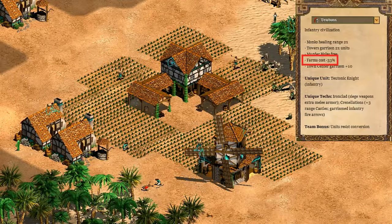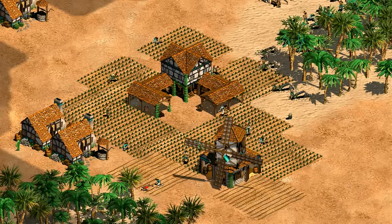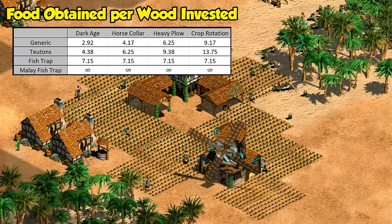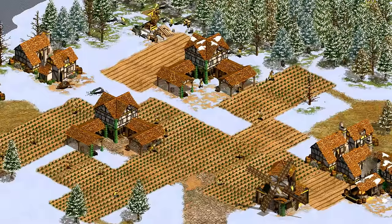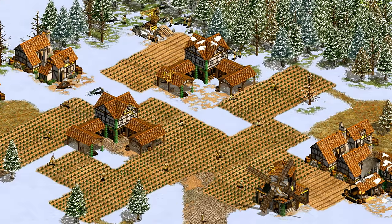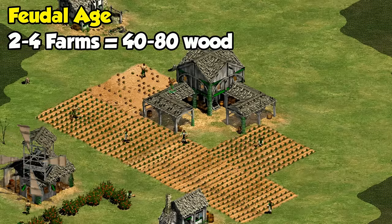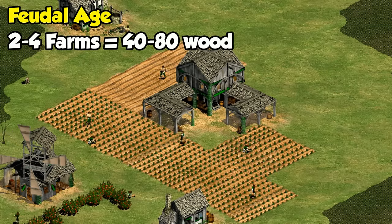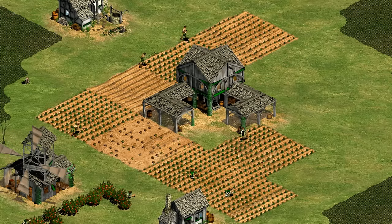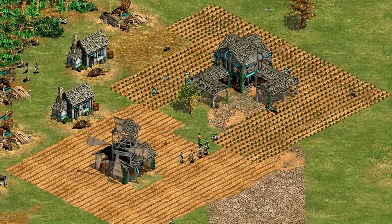Their biggest bonus, which defines the civilization the most, is that their farms cost 33% less. Another way to word it is that they can build 3 for the price of 2. This gives them one of the most efficient wood-to-food conversion ratios possible, outside of Malay infinite fish traps. By feudal age you'll probably have 2 to 4 farms, meaning you've saved 40 to 80 wood already — helping with farm-intensive strategies like scouts, or if you're missing some sheep or boar early on and need to farm sooner.